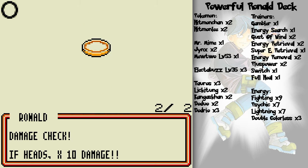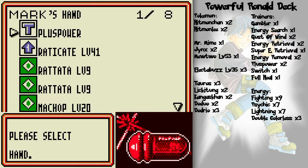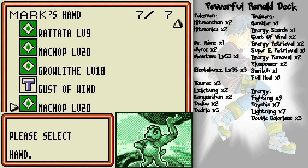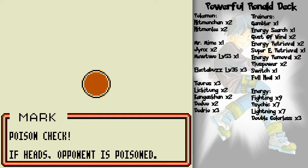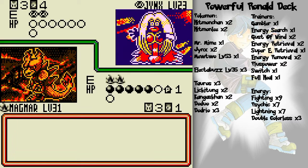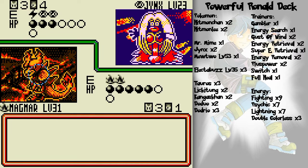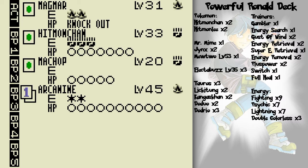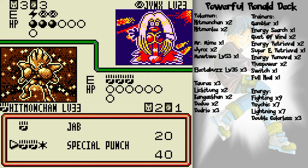Oh no. I'll get the most out of this turn because there's a good chance Magmar will be knocked out. I'm going to try and poison it — got my 30 from the Plus Power, and next turn if he knocks out Magmar I'll switch to Hitmonchan and Special Punch it into oblivion. That Meditate does quite a lot of damage, but it's too late — I've got my setups and I intend on using them.